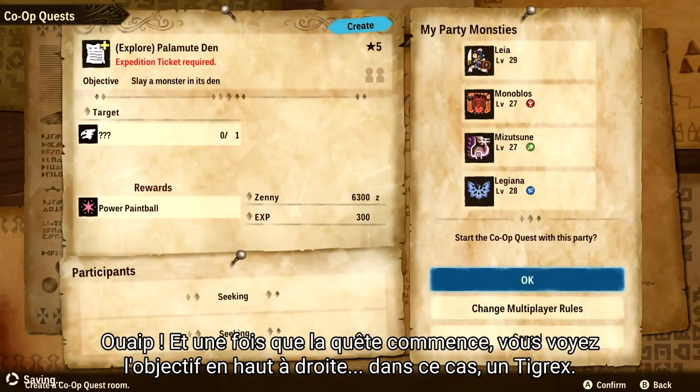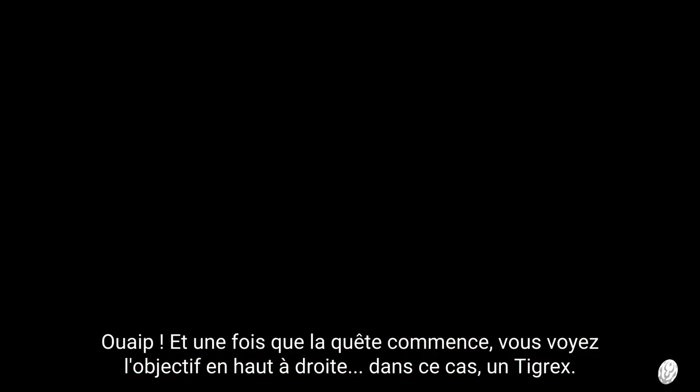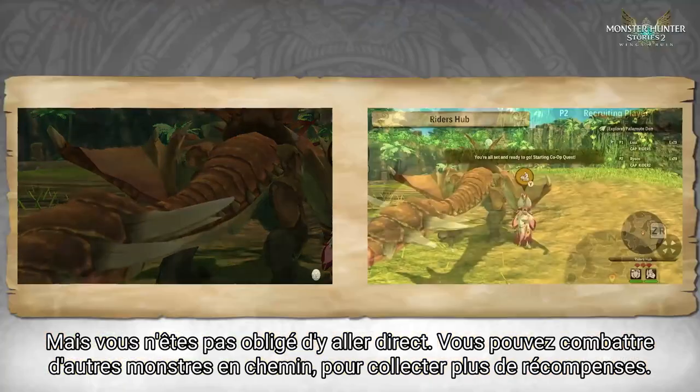Once the quest starts, you can see the target objective in the top right — in this case, a Tigrex. But you don't have to go and fight him straight away. You can battle other monsters to collect more materials and rewards.